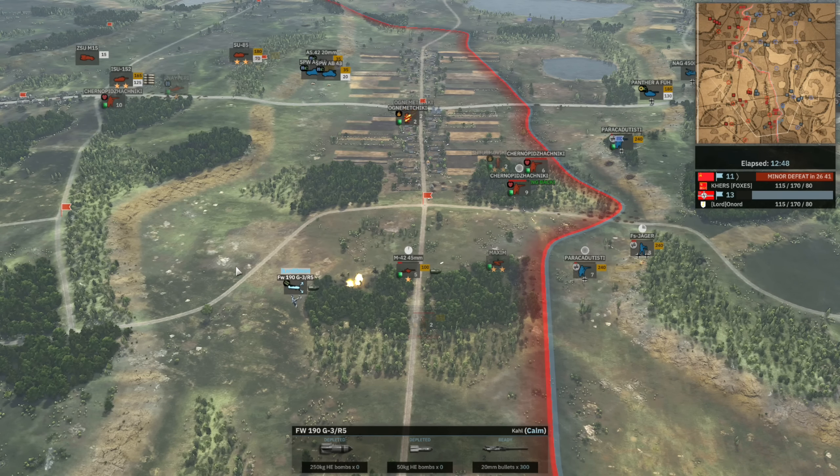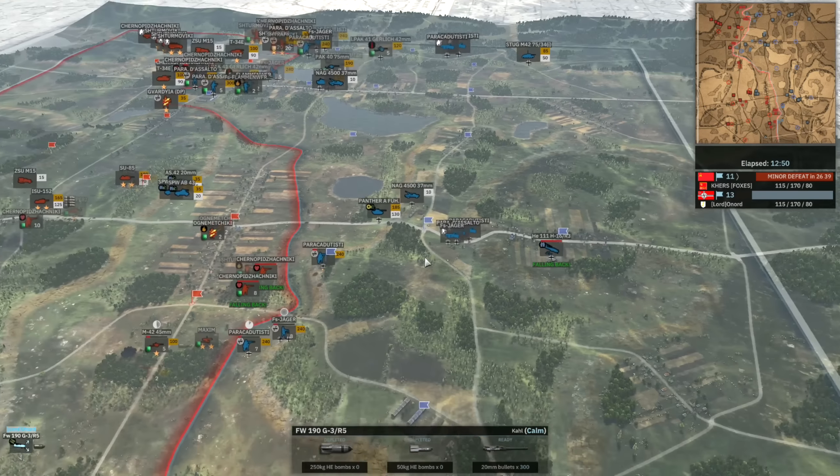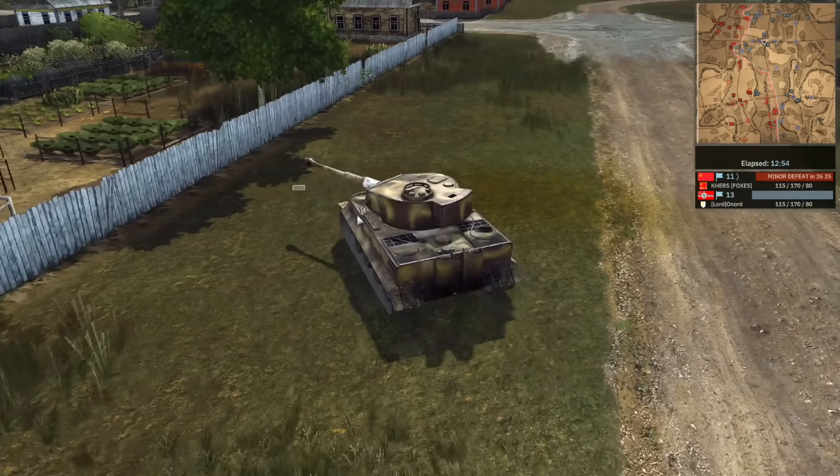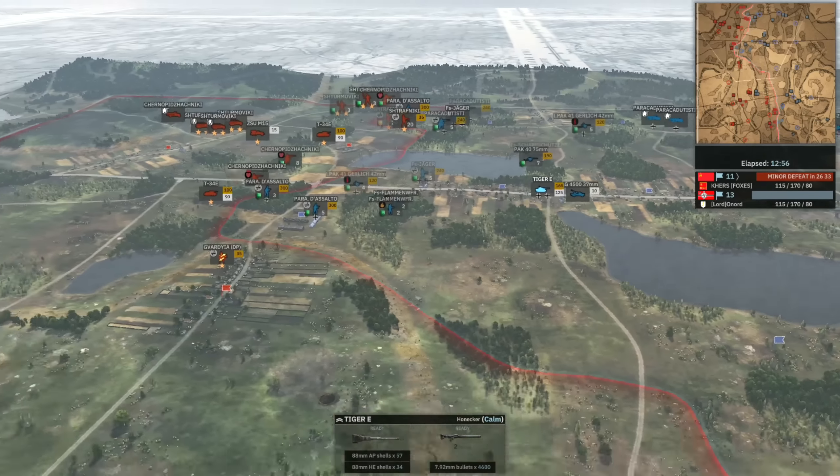And now there's a Tiger E in the center. It's really cool seeing Onord using some of this heavy armor that the 4th Thalsham has. A lot of people hate on these heavy tanks — Tigers, Panthers, the not-super-heavies basically. But personally I'm a big fan of them, and against something like 26th they can actually do really well.